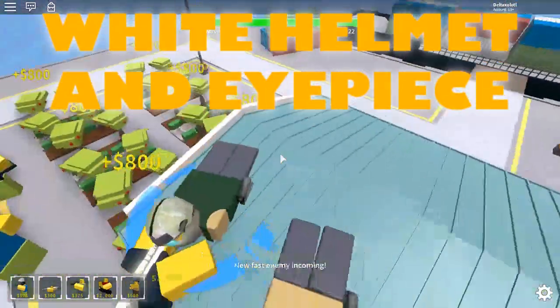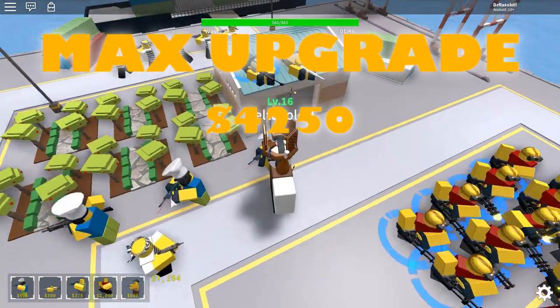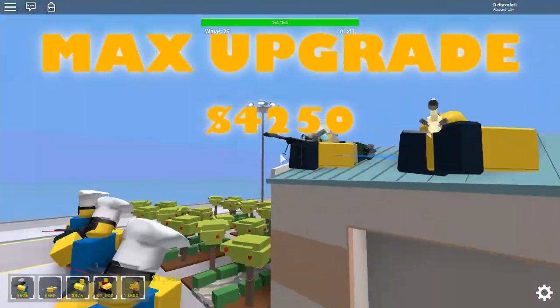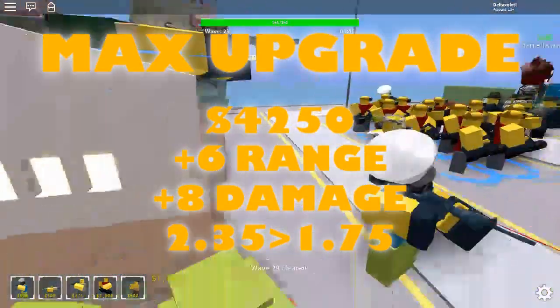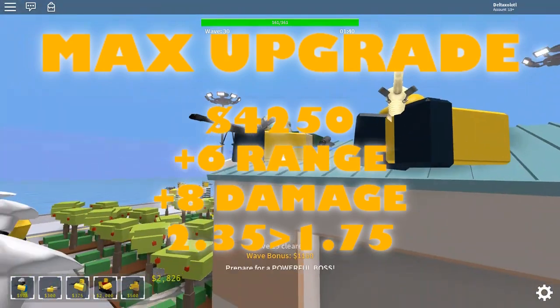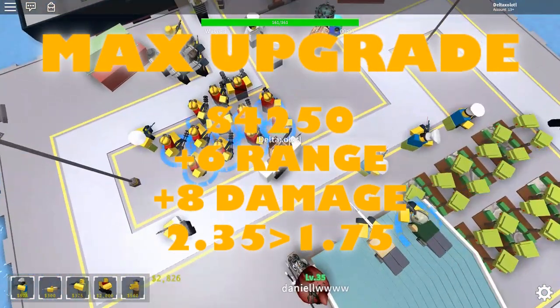It gets a white helmet with an eyepiece. The last upgrade costs $4,250 to upgrade. It gets plus 6 range, plus 8 damage, and the fire rate goes from 2.35 to 1.75.